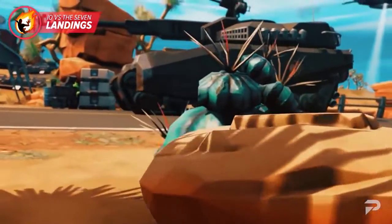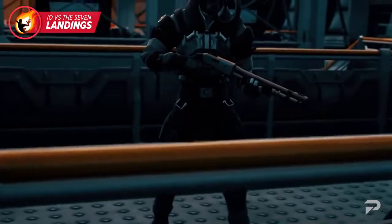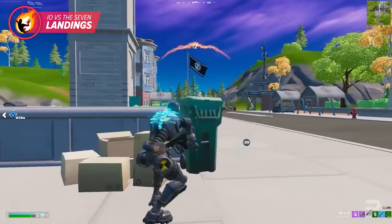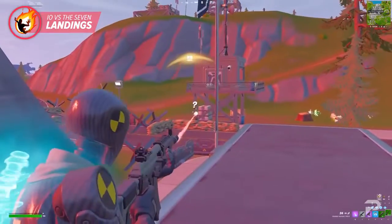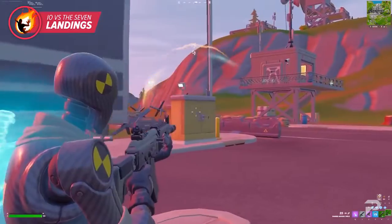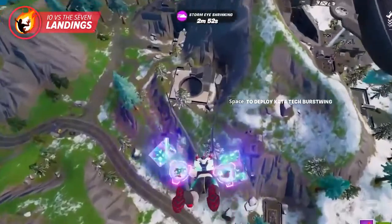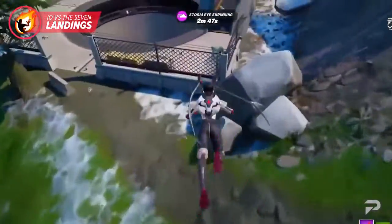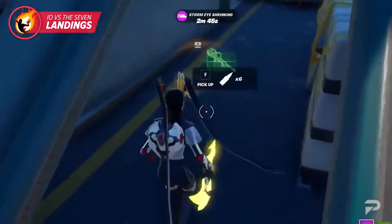While blue areas are currently smaller than IO-controlled spaces, we are sure to see this expand over the course of the season. Red zones are controlled by the Imagined Order, and they have guards keeping patrol of the area. You don't want to mess with these NPCs because entering their line of sight will have them hunting you down. However, there are perks to landing in IO-controlled areas — you can find IO chests and equipment to use against your opponents.